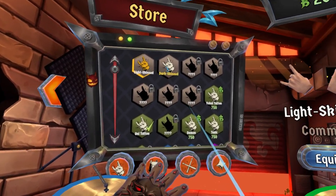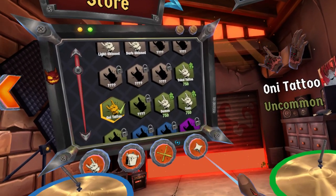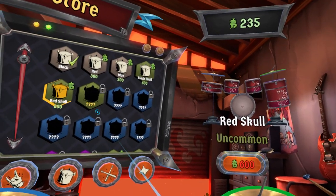As you can see, there are different settings. You can change your hands — I like the Oni Tattoo, that's why I got that one. You can also change the drum sets. I think that's what I want to work towards — maybe the Red Skull.